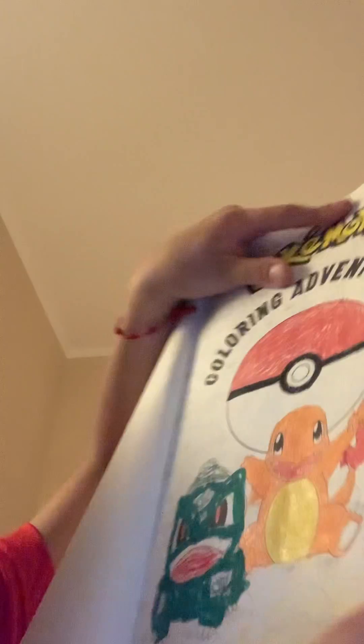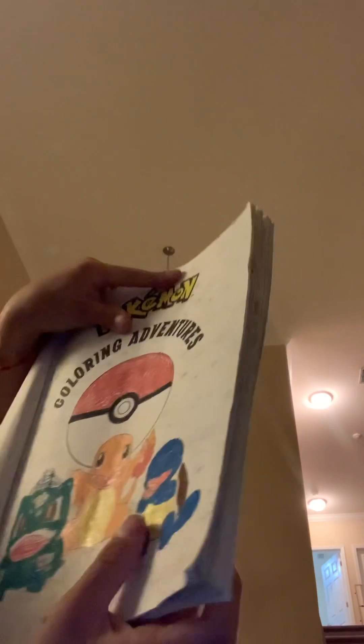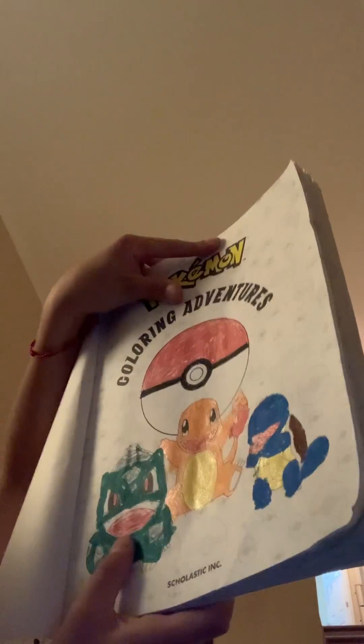And this is the color book that I did — it's Pokemon. The first page I drew has Squirtle, Charmander, and Bulbasaur.